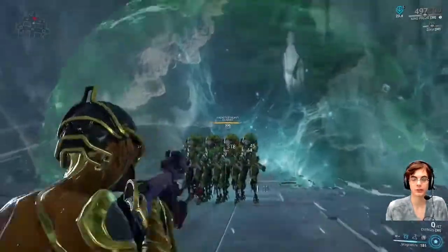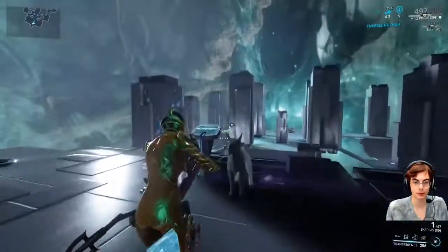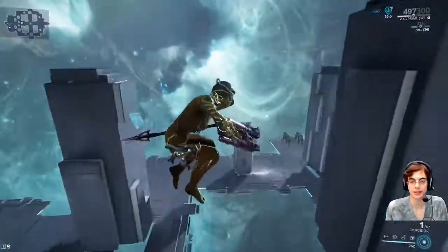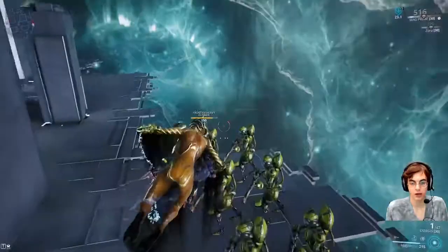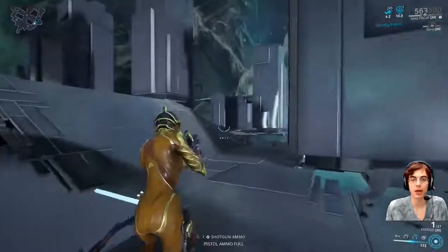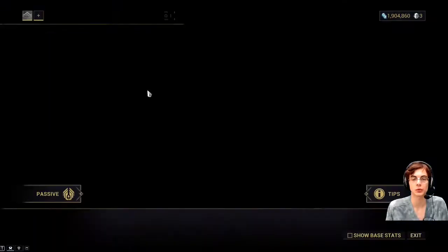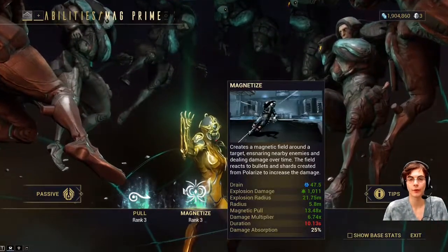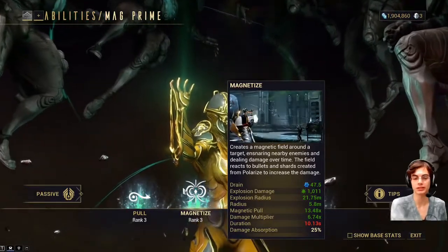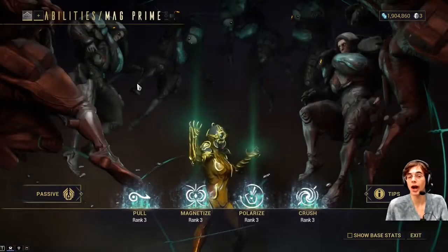So you use Polarize and then your Magnetize — boom, they're disintegrated, they're done. The thing with this build is you can have up to three Magnetize fields at a time, and you can do a lot with this when it blows up. What happens is it absorbs 25% of the damage that you and everyone around you do, and when it explodes it'll deal all that damage plus a multiplier of 6.74x or whatever.